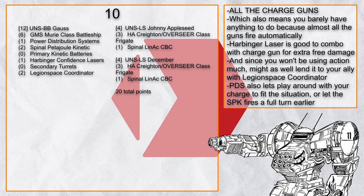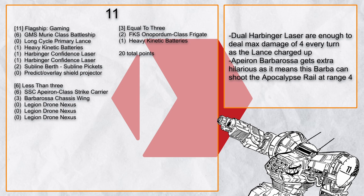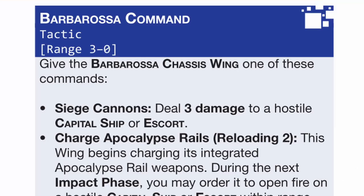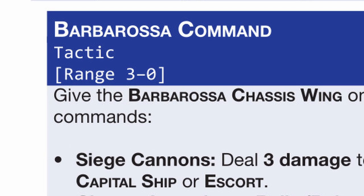The next unnamed battlegroup uses Sublin Picket and Muri for all the accuracy when firing the Heavy Kinetic Batteries. When the Primary Lance charges up, the dual Harbinger Lasers deal 4 damage for free every turn, which can add up quickly. Using a Pyron with Barbarossa is quite interesting, because the Apocalypse Rail can hit something hard at range 4, which can be very devastating.